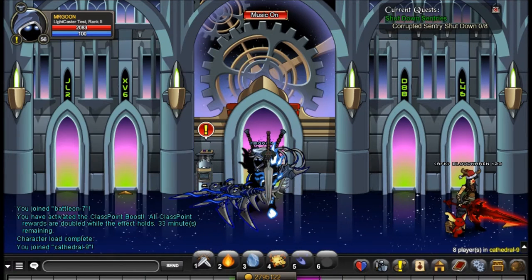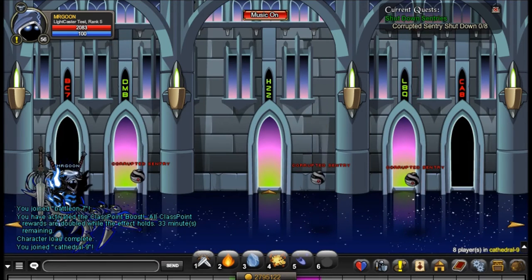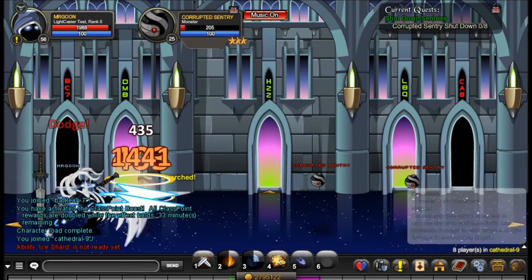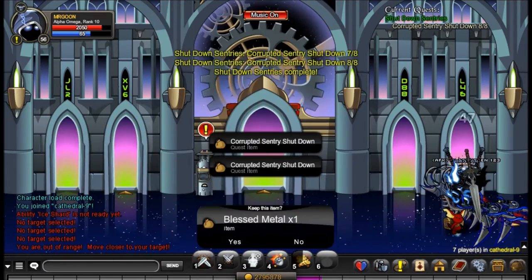There are quite a few quests to do from different people which is why you may get stuck. For the first quest just head to the right and you need to defeat the Corrupted Sentries which are right here. I believe it is 8 for this quest so you will get it done pretty quickly as they are not too hard to defeat at all.